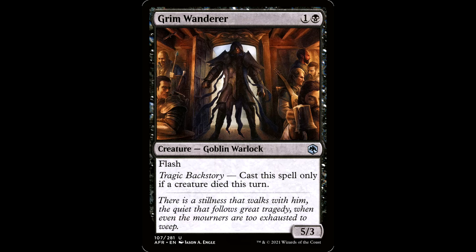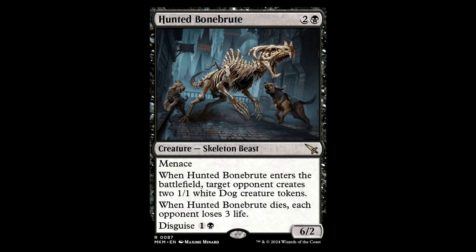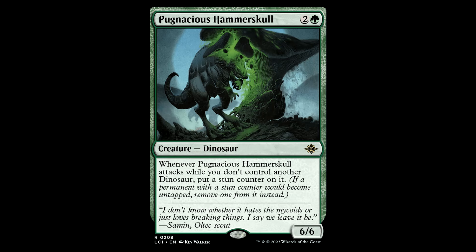Then you get Slim Jim the Grim Wanderer. One and a black for a creature, Goblin Warlock. It's a 5/3 with Flash. This guy has a tragic backstory — cast a spell only if his wife died this turn. So you think this is a really cool Witcher-type character, but under all that cool armor this guy is a goblin. I like the mechanics around this card and this seems like the perfect deck for it — he shows up to the party and immediately gets eaten by Gitrog. And of course you have some other high-powered creatures: the Rotting Regisaur, the Hunted Bone Brute, Pugnacious Hammer Skull — at least he has Flash. A couple others you can check out in the decklist in the description.